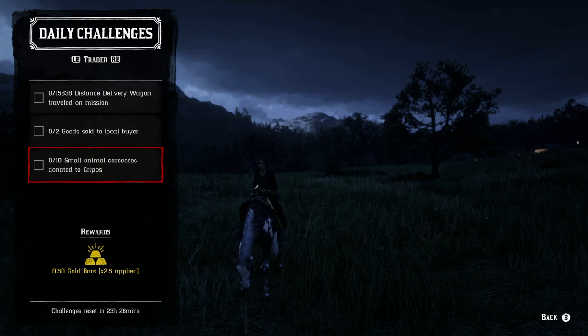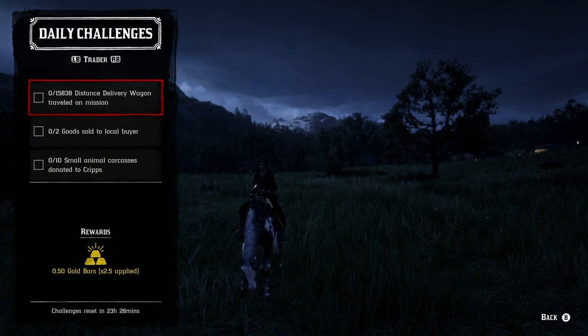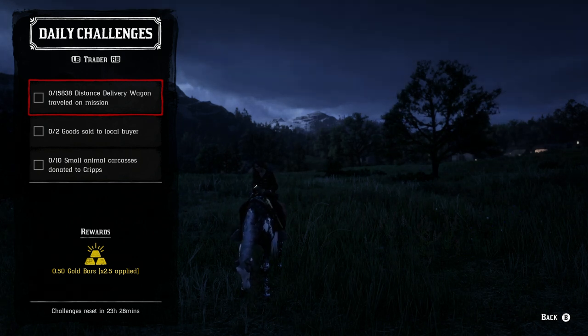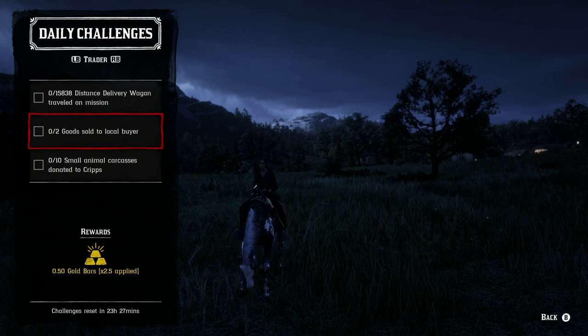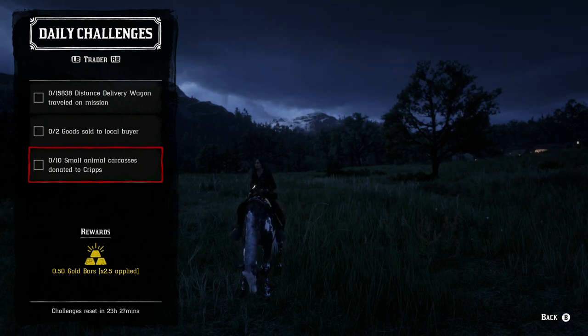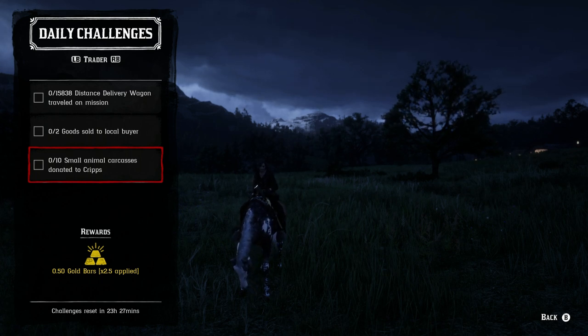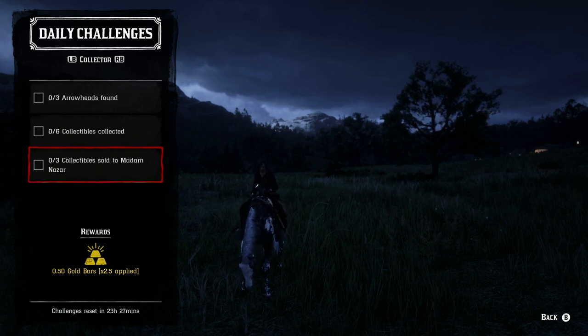For the trader role, we've got a distance of 15,830 by delivery wagon while on a mission — this will be equivalent to about two distant deliveries, so it's going to take a little bit of time. That's one I won't be doing based on time efficiency and gold opportunity. Two goods sold to a local buyer is pretty easy. And then ten small animal carcasses donated to Cripps — these are things like bats, rats, toads, bullfrogs, western chipmunks, squirrels, crows, and other small birds. If you want easy bats, rats, toads, and bullfrogs, go to the Blue Water Marsh area, specifically in the evening hours.